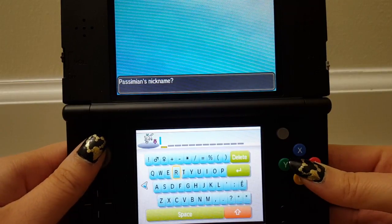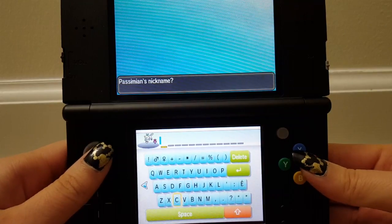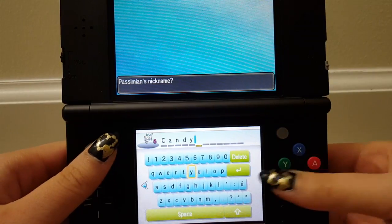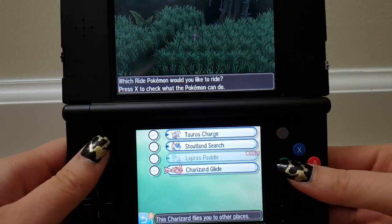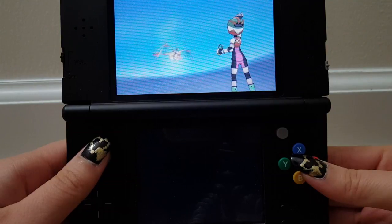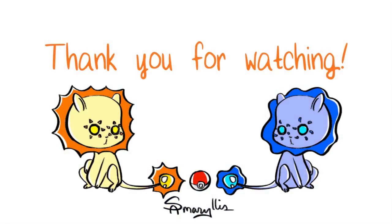That would be really nice if anyone needs a Passimian — I can maybe help you out if I understand breeding right. Let's name you Candy — for Donkey Kong's girlfriend from Donkey Kong 64? Is that a thing in just that game or in multiple games? That's the only Donkey Kong game I've ever played, so I don't know. And with that, I can finally say thank you everyone for watching. This has been Samarillus playing Pokémon Sun. I am finally, finally, finally done with Lush Jungle after finally catching the Passimian. I hope you have a great day, and please remember to be kind to yourself and to others. Bye!